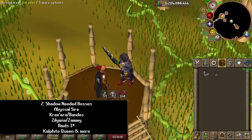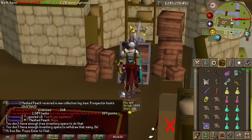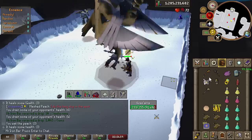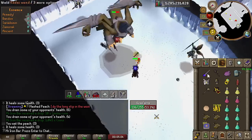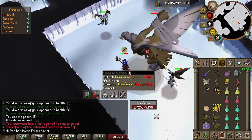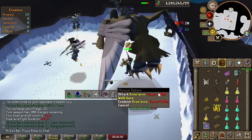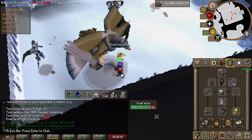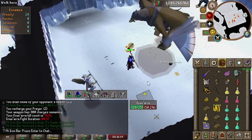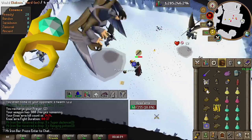Now let's move on to bosses where it is worth maging with a Tumeken's Shadow. The next boss — I want to reiterate this only makes sense because the shadow is so OP that you can actually mage effectively where it normally wouldn't be a good idea. Really straightforward: just scepter spec at the start of the kill and you will most likely land it, especially if on task. If you miss, you should have a backup spec. I also recommend freezing melee minions and walking under the boss between hits to massively reduce damage so you can focus on killing without worrying about eating.